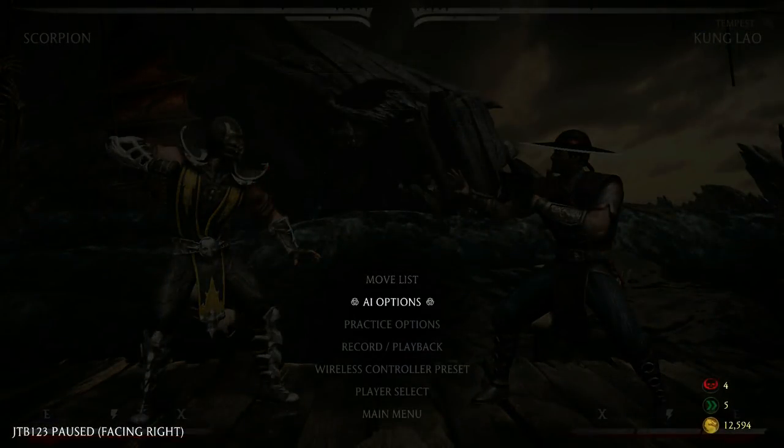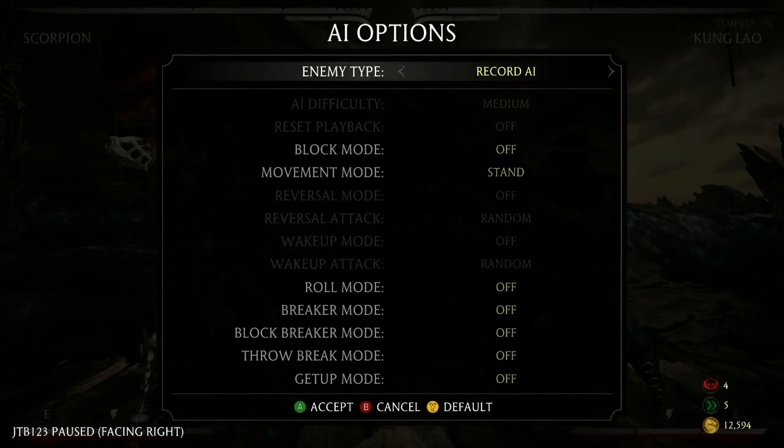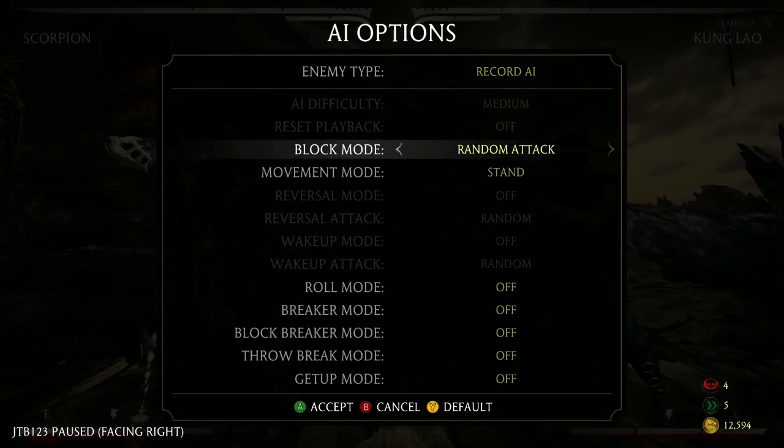I will cover the frame data, but take that with a pinch of salt, because quite a lot of the frame data in the game at the moment is incorrect. From what I could tell with Kung Lao, it seemed pretty accurate — what's punishable on paper is actually punishable. On the screen, you will be able to see Scorpion's moves that I've listed as his go-to punishers.